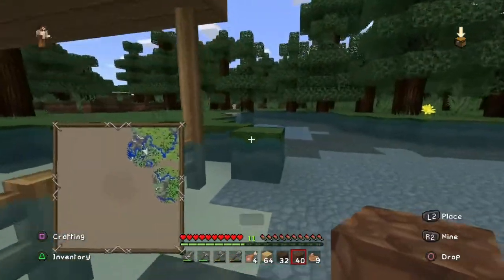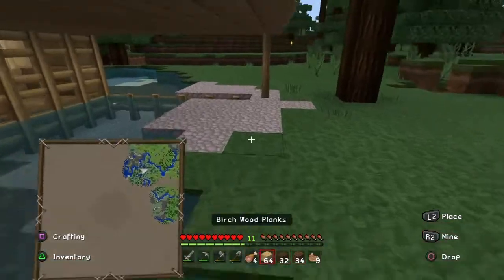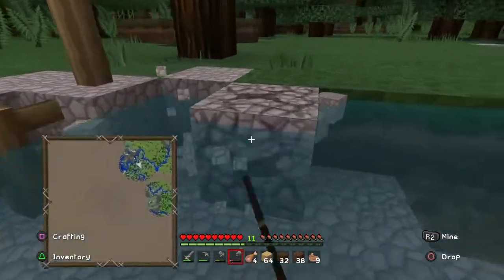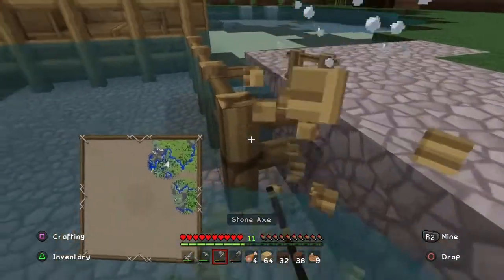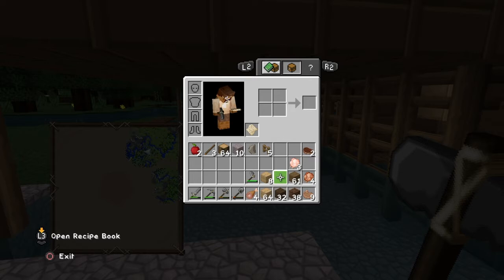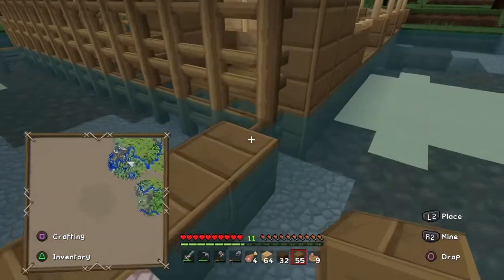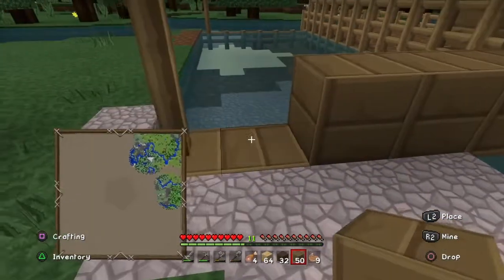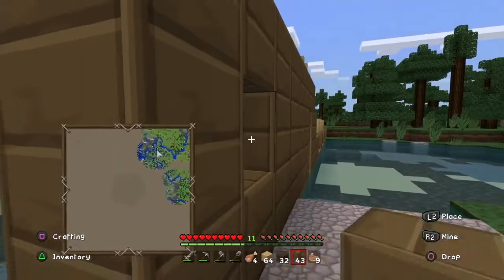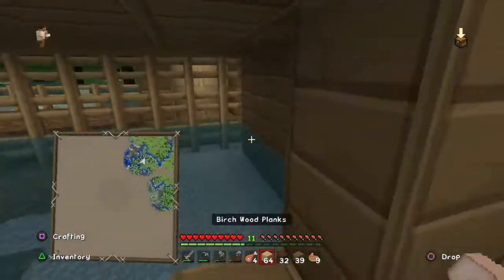I'm gonna fill up some of this area here because this is outside of my house, and I kind of want to fill this in. I'm gonna chop away the rest and use this - fill up the bottom floor. I'm also gonna change all these oak fences into actual blocks because I think that would look so much nicer, especially for the bottom floor. We'll fill in all the windows later on, but for now I just want to fill this in - it'll be more practical.